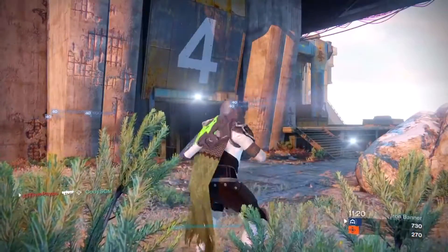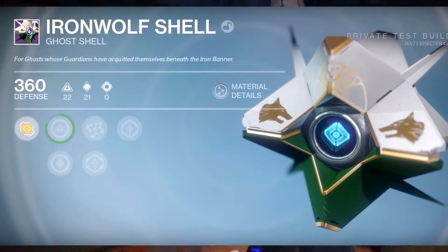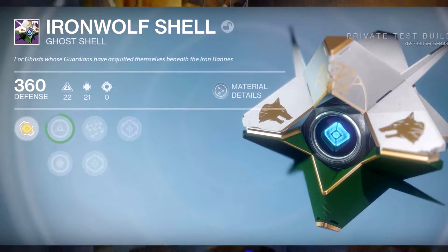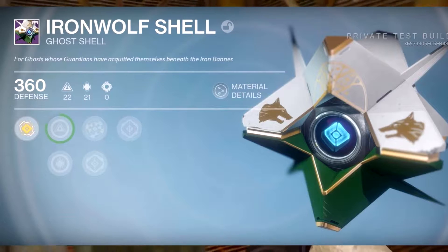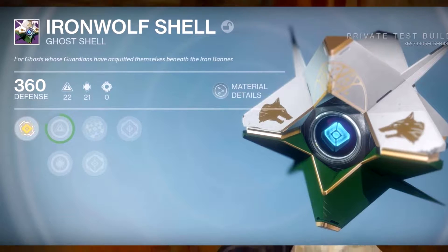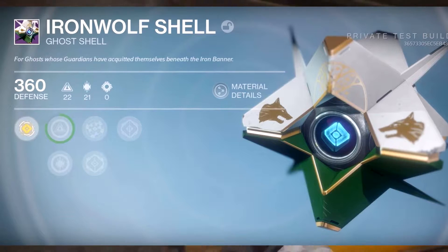What you guys are seeing on screen right now is the Iron Wolf Shell. I don't know if this is a ghost that's going to be specific to Rise of Iron, whether it's a random drop, or if it's going to be an Iron Banner reward. Personally, I'm hoping it's an Iron Banner reward because the current ghost shells from Iron Banner are just a really ugly brown color and I'm really not digging them.